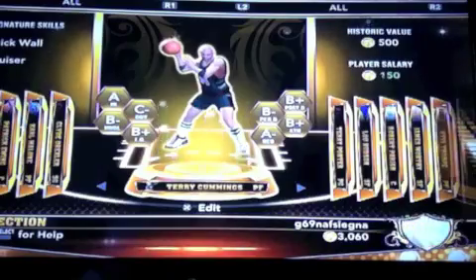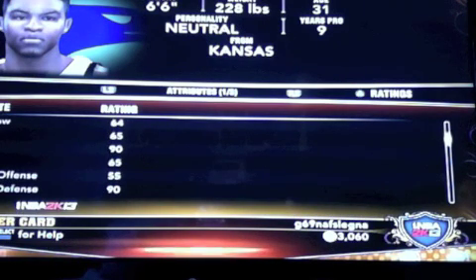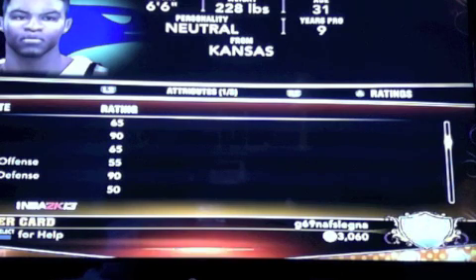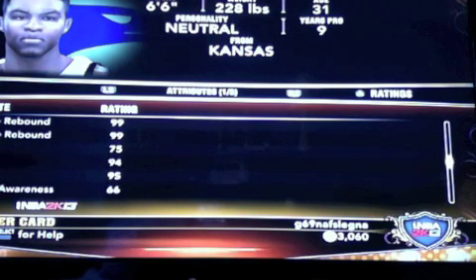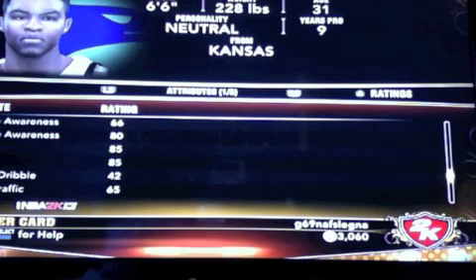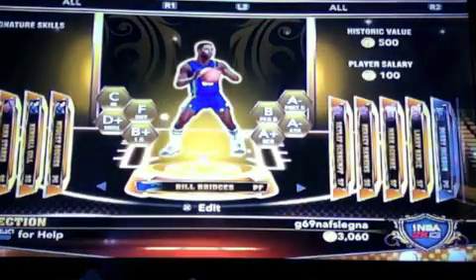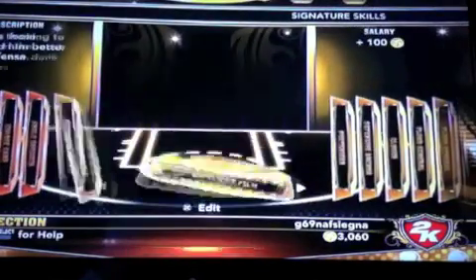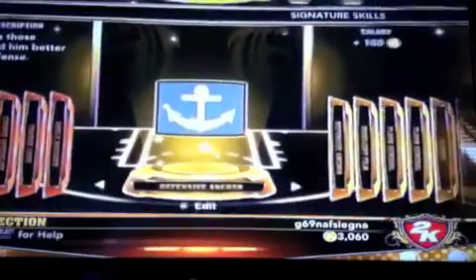I got Terry Cummins — Terry Cummins is a beast. He's got an 83 inside, 90 dunk, 65 pass which is good for a big man, 90 low post defense, 99 rebound, and 75 speed — that's where it's at. Good stamina, good durability, nice vertical. He's pretty much athletic and a good defender. I'm going to put Posterizer on him — you've got to put Posterizer on — and I guess Defensive Anchor.